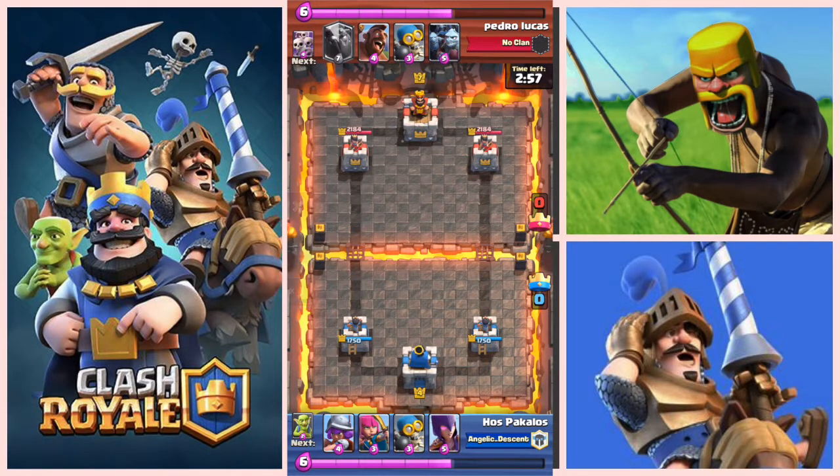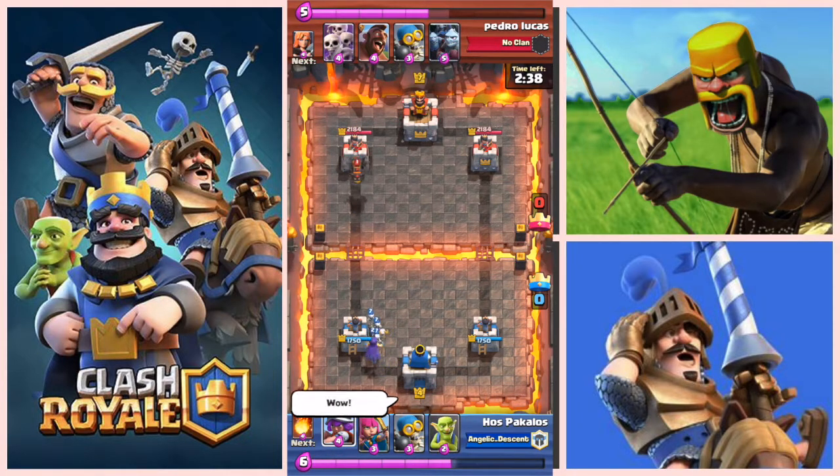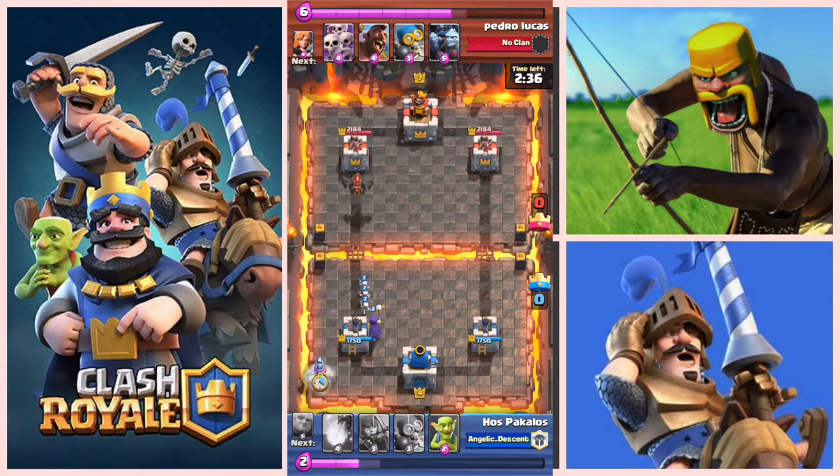So this first one is against a level 7. The reason why I want to show you this is this is the first time I actually faced a lava hound on this level 4 account. I started off really bad with this one. With my level 4 musketeer and my level 2 witch, I really wasn't sure what to do with this lava hound.